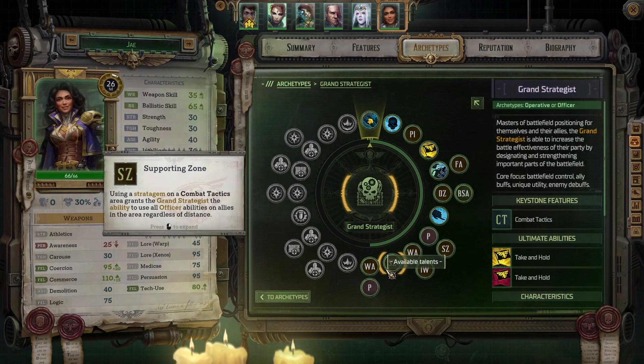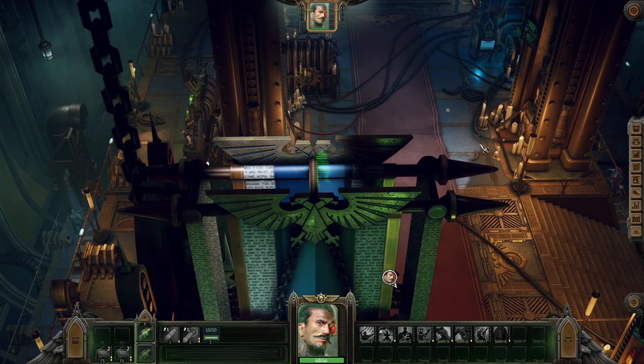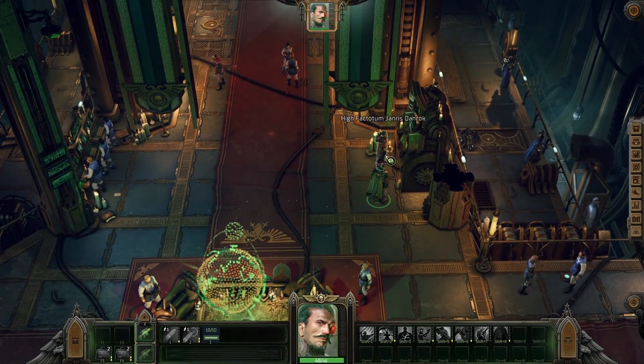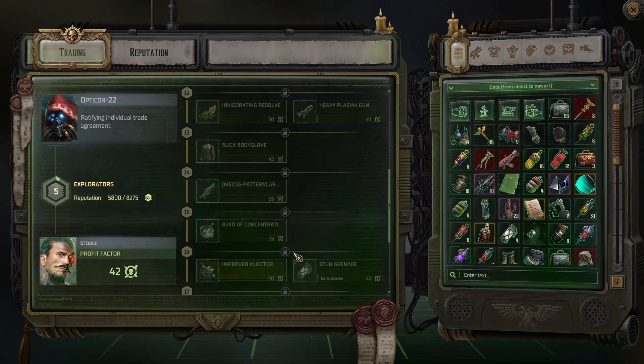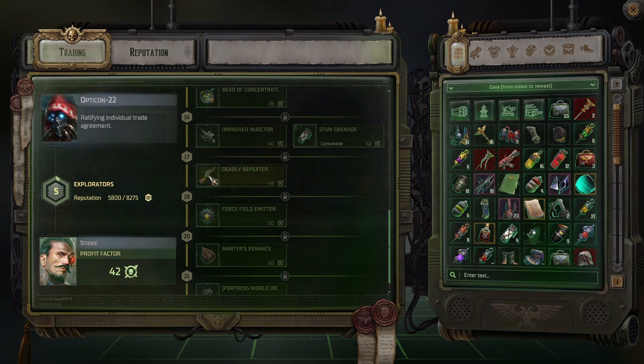So no skills or anything, just some stat upgrades. And let's go to the shop. I think the item I want is Deadly Repeater. I want to pick this up as soon as possible because it's a massive damage upgrade for Stooge. So I think we'll focus on getting Explorators up.